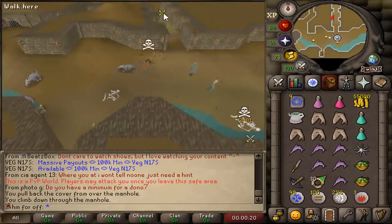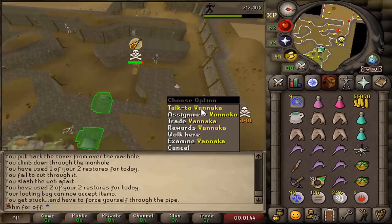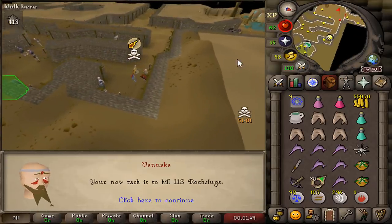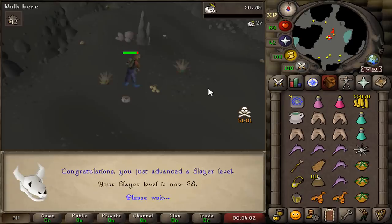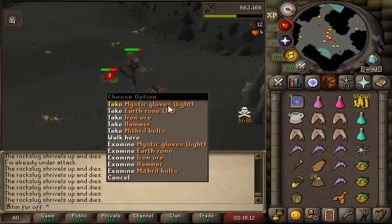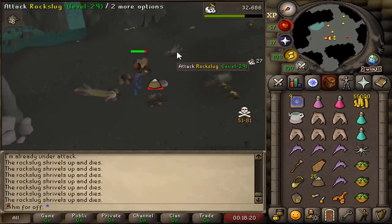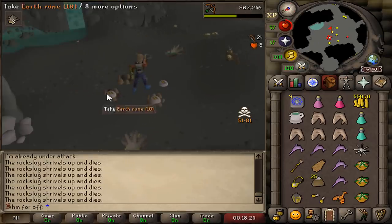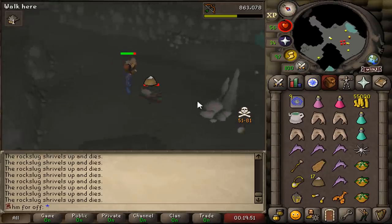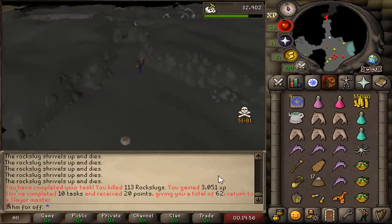We're taking the long way around to Vannaka — I'm scared of taking the Edgeville dungeon. Rock Slugs again — beautiful. 38 Slayer. I got the rare Mystic Gloves drop — never gonna be useful, but it's rare. As a content creator, you have to tell everyone about every rare drop you get. Last kill — 20 points given. We have 62 points now.